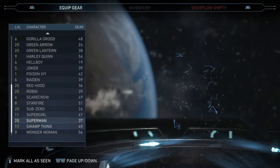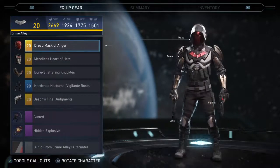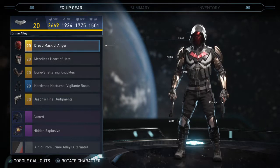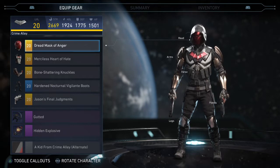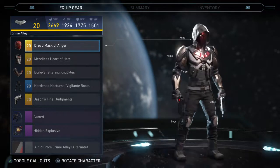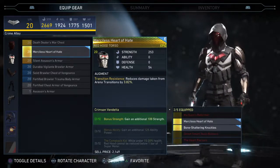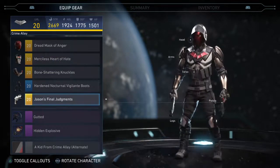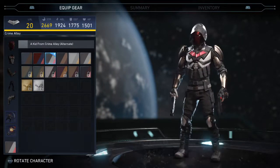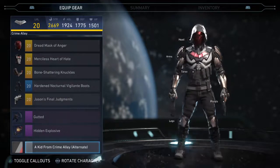Now we're moving on to the number one — Red Hood. Red Hood has some really cool gear and this is my favorite loadout. Red Hood is one of my favorite heroes — I read the comic when it came out, I love the Under the Red Hood comic and the animated movie. This helmet just looks so dope, and the chest piece with the Red Hood logo just looks amazing. The shader is so cool too — you can't have a complete Red Hood without the 'Kid from Crime Alley' alternate. The black and white just looks incredible.